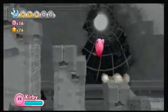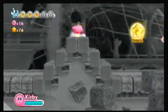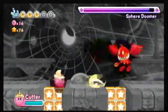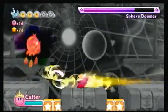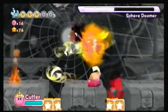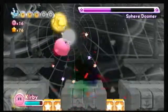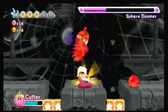I'm already almost through again, not going to get the sword ability this time because the sword ability sucks — you see it way too much in the game and it's not really that good. Round 2 against the Sphere Doomer. I should've chosen the cutter ability because it's a lot better — it can hit him twice since it's a boomerang. If you hold down, you can make it a super boomerang, and the good thing is you can sort of control where it goes.